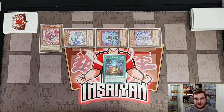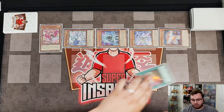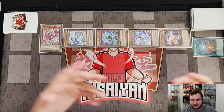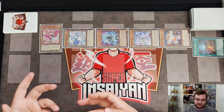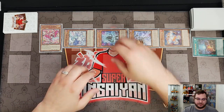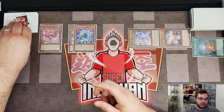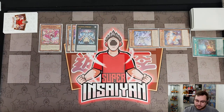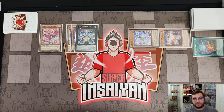We activate Spright Starter — this is our fifth summon so we need to be Nibiru-proof. We summon Spright Red. They have to Nibiru here or on the next summon — if they do it here it gets negated by Red; if they wait past the next summon they can't do it at all and can't waste any of our interruptions. We take Blue and specifically Lila to go into Gigantic Spright — it's important that it's Lila, and I'll show you why.